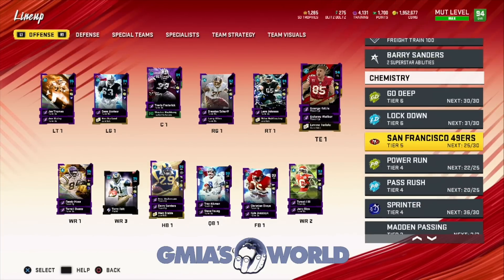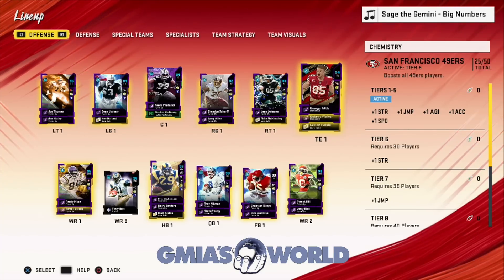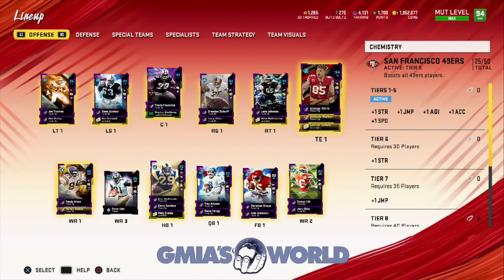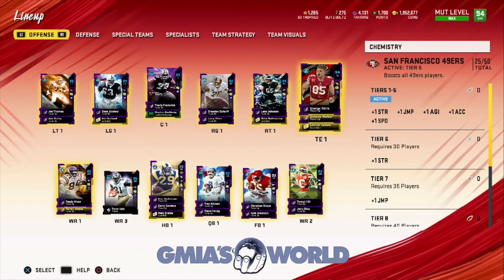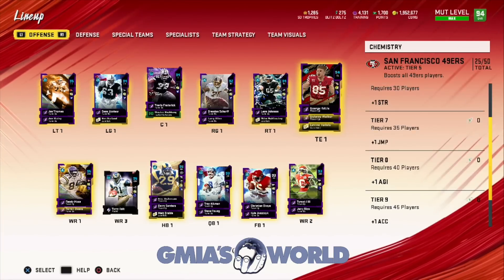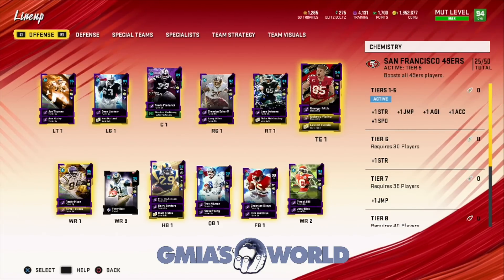Some of you guys still want to know what's the purpose of a theme team. The purpose of a theme team is to get additional chemistries — team chemistries added with the attributes to the entire team. So anybody that's a 49er or that has played for the 49ers are going to get all of these things shown on the right side. Adding all these things: the strength, jump, agility, acceleration, speed.